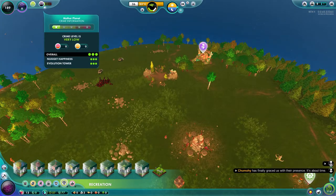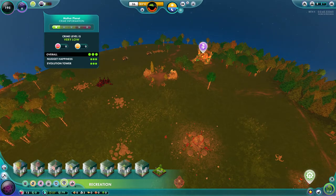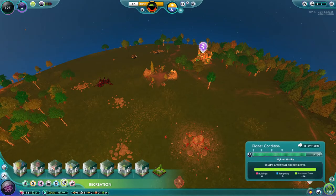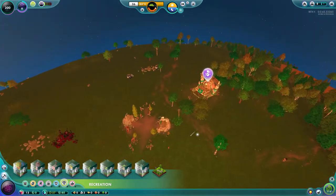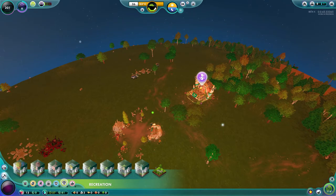As you can see here, the evolution tower and nugget happiness are all in the green. When you start building particular buildings it will have a negative effect on your nuggets' happiness and the crime level, so you have to find a balance between having negative buildings and building parks. Parks are also a good way of keeping the planet condition and oxygen volume high. Also, this temple has been constructed automatically by your nuggets.